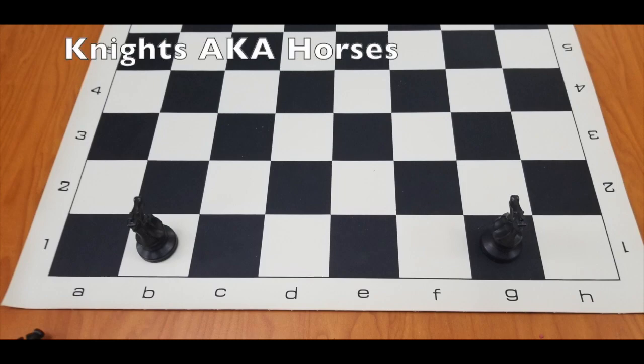Knights can move two spaces horizontally or vertically, then one space perpendicular to their previous movement. Knights will always land on the opposite color they were previously on, and knights are the only pieces that can move through other pieces.